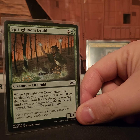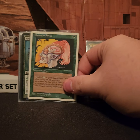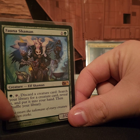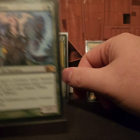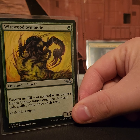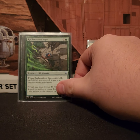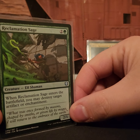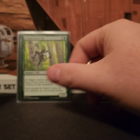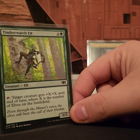Spring Bloom Druid lets you search out the blue mana you need — basically the islands. Fauna Shaman lets you search out the creature you want if you don't have it in hand. Wirewood Symbiote allows you to make that clutch untap move with one of your big mana-tap abilities by returning an elf to your hand — sometimes you want to return specific elves like Reclamation Sage, who destroys target artifact or enchantment when he enters the battlefield. Timberwatch Elf taps to give a creature plus X plus X where X is the number of elves you control.